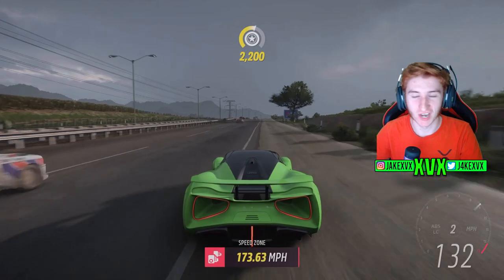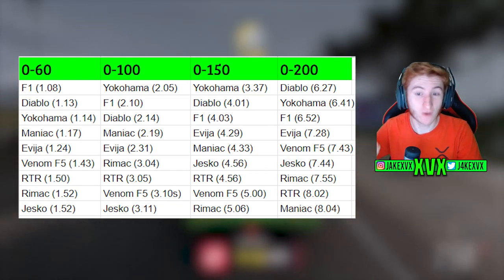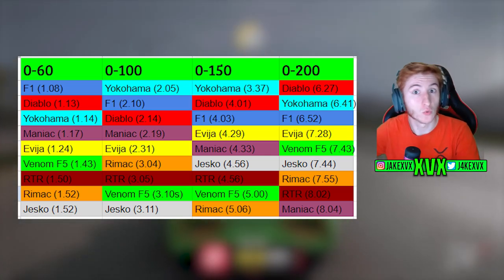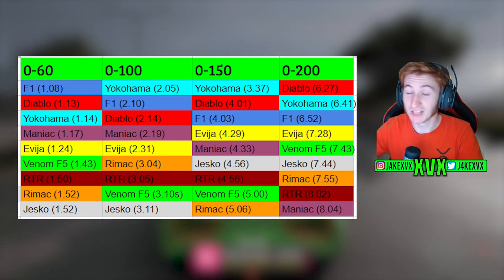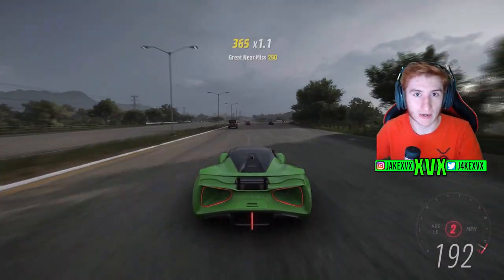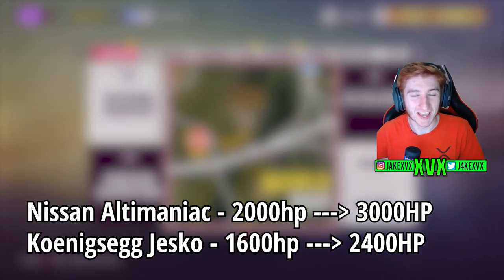As mentioned at the beginning, we've got some bonus cars that count as the number one spot, because these cars absolutely obliterate everything else on this list. Looking at the leaderboard so far, the F1 is the quickest to 60 mph, but the Diablo is quickest to 200 mph. The F1, the Yokohama, and the Diablo share the top three spots, mixing and matching across times. In Horizon 5 there's an ability to add a 50x horsepower boost in an Event Lab race, essentially making a 2,000 horsepower car into a 3,000 horsepower car. I'm going to take the Nissan Ultimaniac with 2,000 horsepower and the Koenigsegg Jesko with 1,600 horsepower and apply this boost.